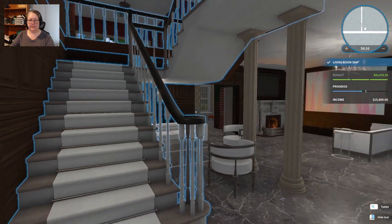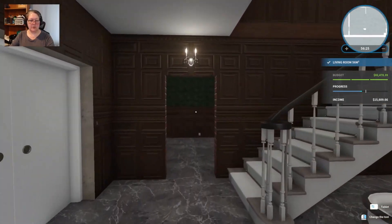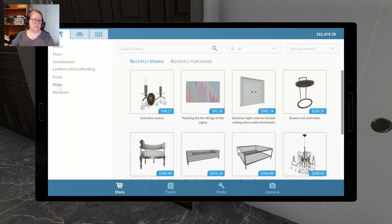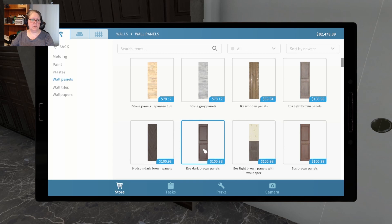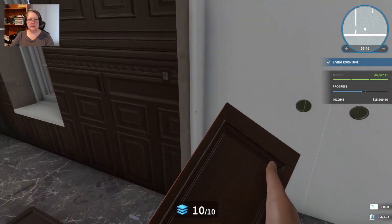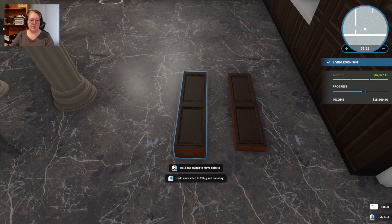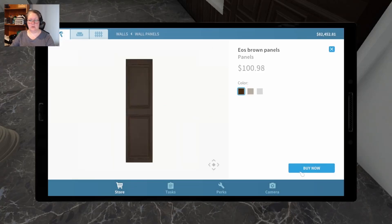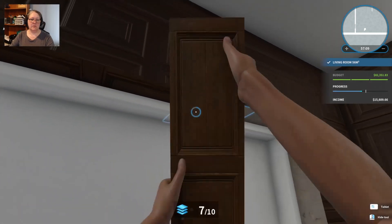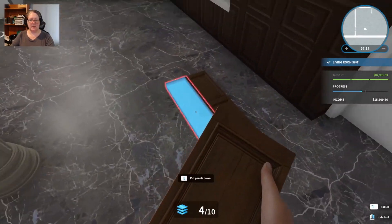Maybe I should have changed the balustrade to black, because the brown really looks out of place. I want to fix this area around the door just to make it look finished. Under walls and panels — EOS dark panels is what I've got here. It's an extra expense, but it's the brown. It looks slightly out of place but doesn't look as bad as the bare concrete, so we'll leave it at that.